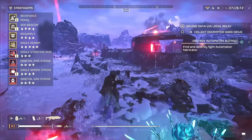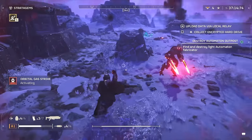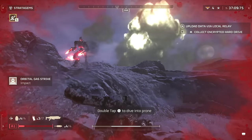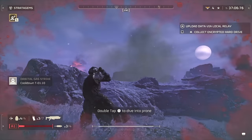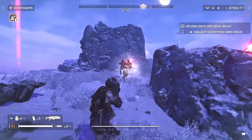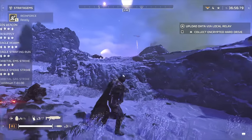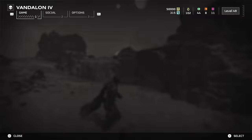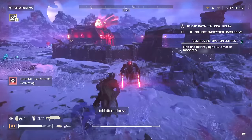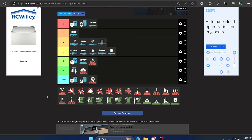Moving on we have the Orbital Gas. For some reason it works on both automatons and bugs. This is pretty much an area-denial effect, but don't expect to use it on objectives, tanks, turrets, or fabricator bases — it won't do anything there. If you have a good literal choke point though, this is great for thinning the herd. It's funny to use — like bug spray — and the call-in time is fairly quick. I want to put it in low C or high D, but honestly I'm throwing it in the meme category because it's basically bug spray.